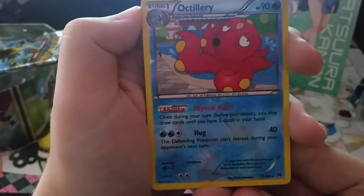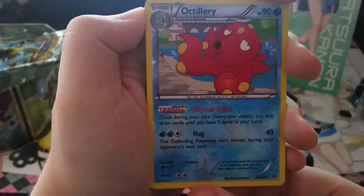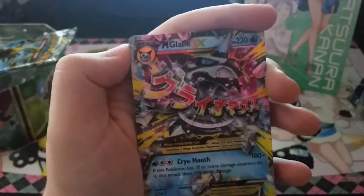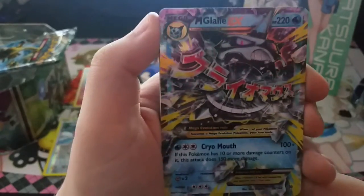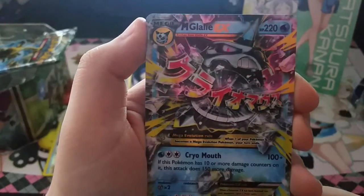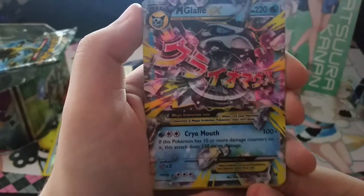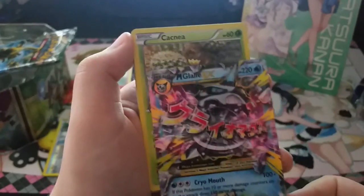Aggron is the reverse holo. And I think this is the EX one — yes! Mega Glalie EX! Oh wow, it's not the full art version, but wow — Cryo Mouth. I was reading Japanese on that thing, but yeah — wow. So we got an EX card, that's good!